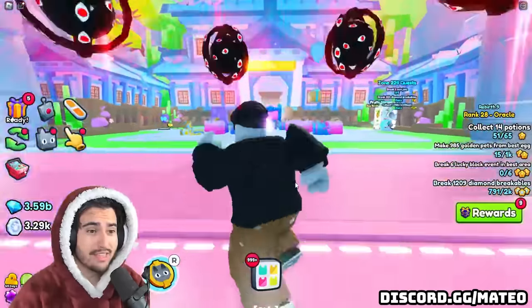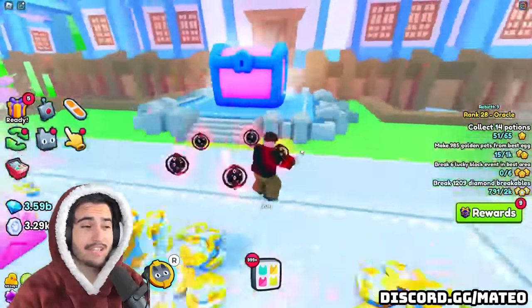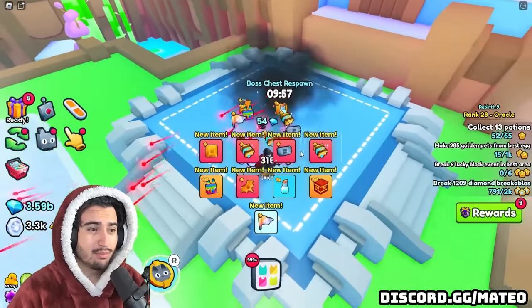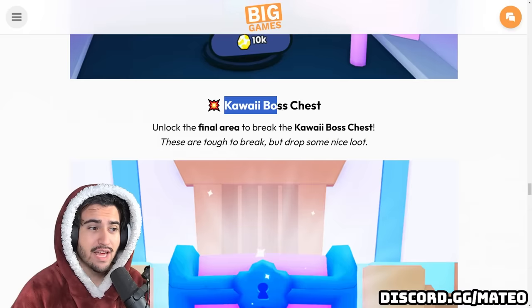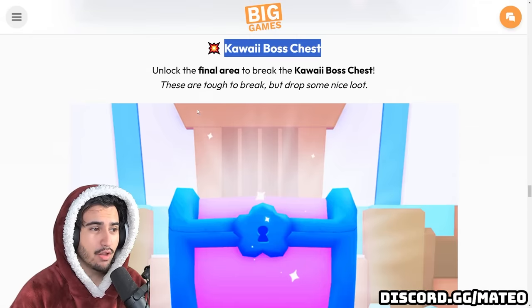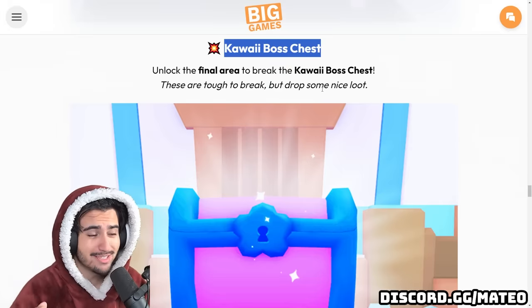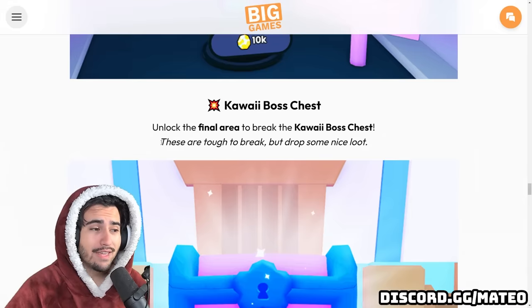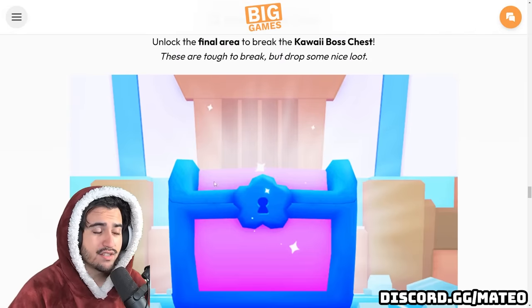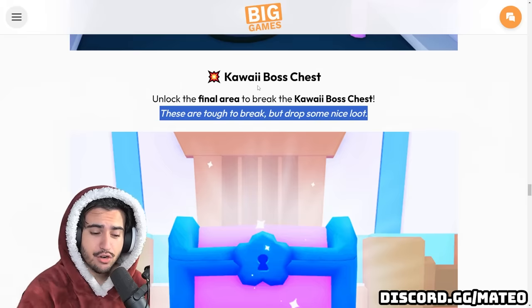That's not the only useless thing implemented in this update. The second point is that these boss chests are also completely useless. I can break one pretty easily but get pretty much nothing. If we pull up the dev blog, it says these kawaii boss chests are tough to break but drop some nice loot — but because they didn't specify what loot drops, I can tell you right away this chest is just completely useless. I don't know why they wouldn't make one of the new huges drop from it.